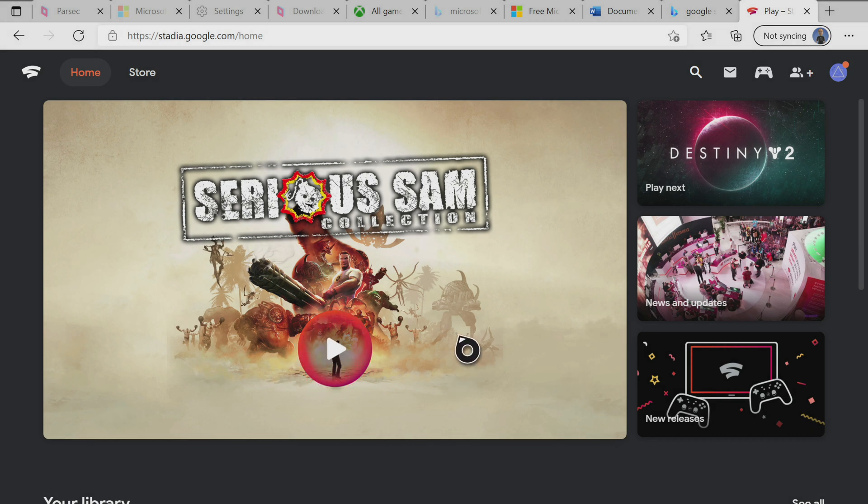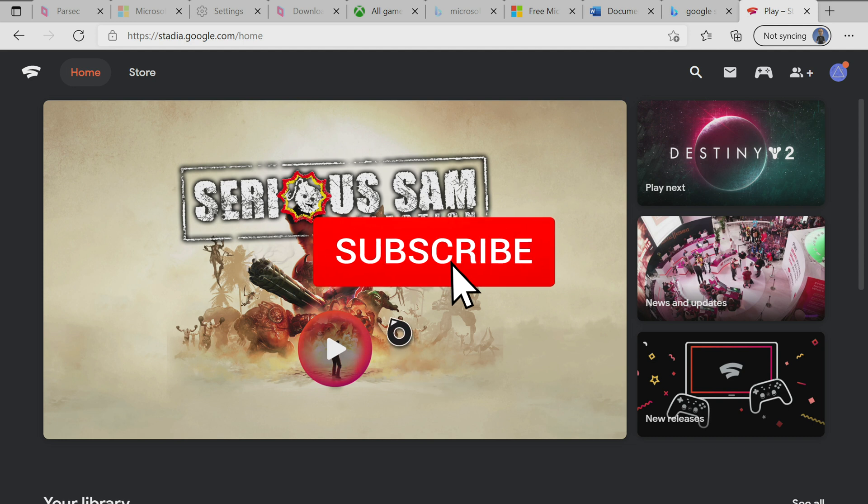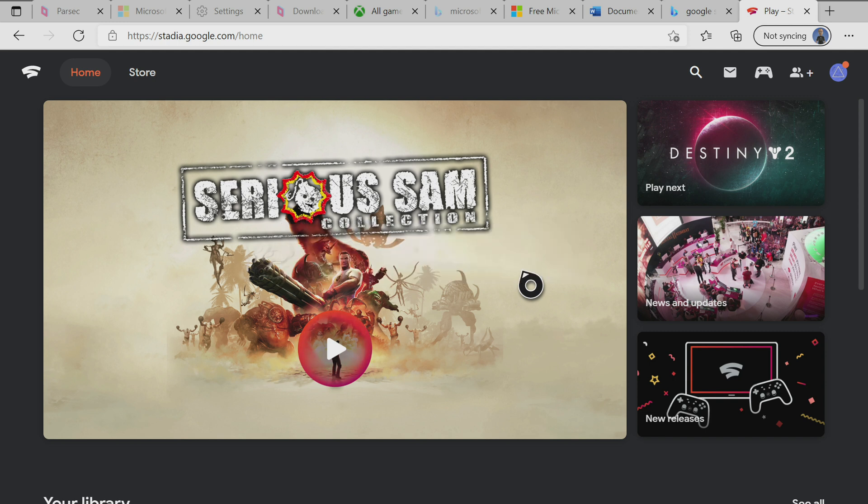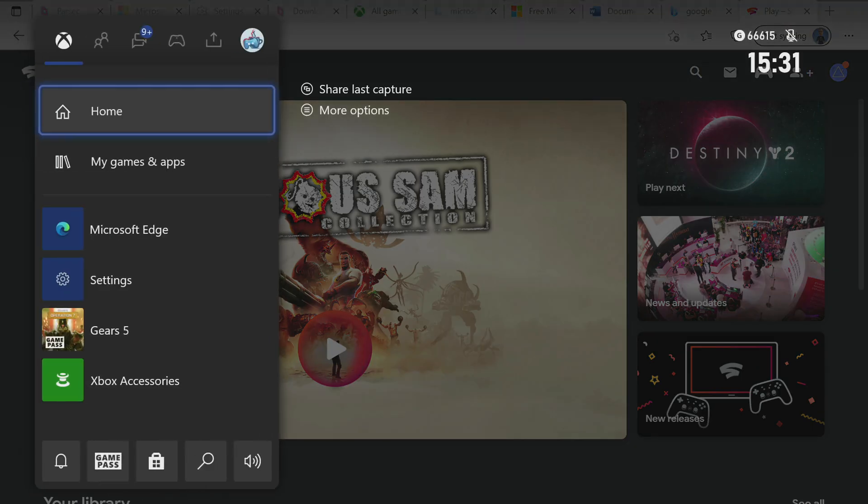Good morning. As you can see, I've got Stadia up in a web browser — specifically Microsoft's Edge browser, the new Edge browser, which is a Chromium-based browser. I've actually got it up on the Xbox. I'm going to hit the Windows key on my keyboard and bring up the home screen on the Xbox, or the little sidebar.